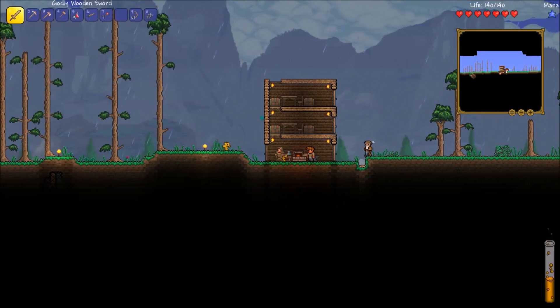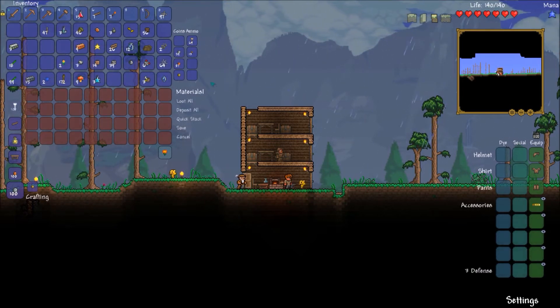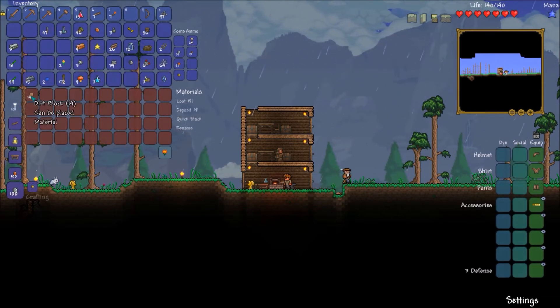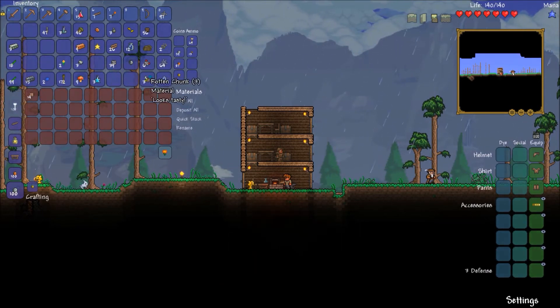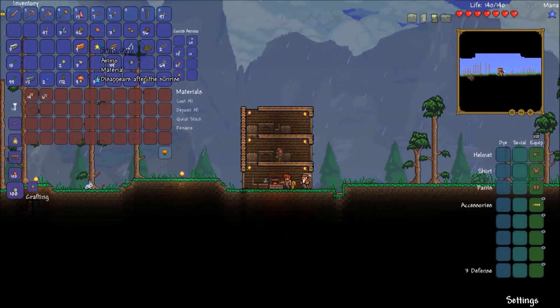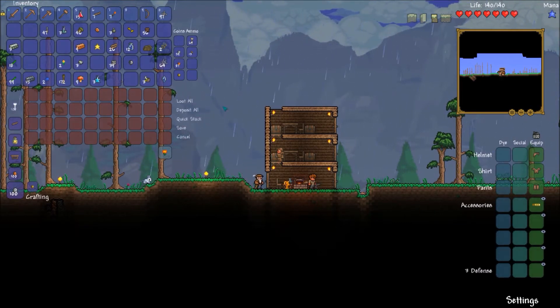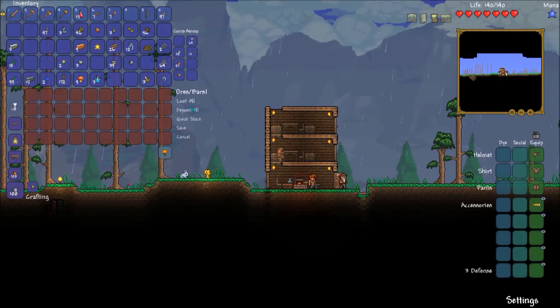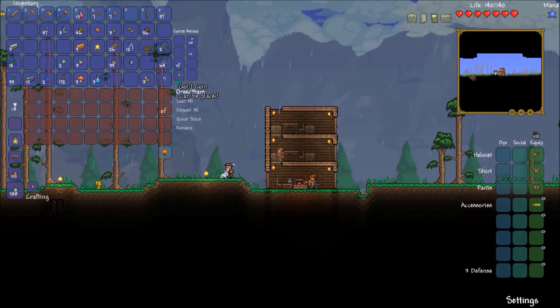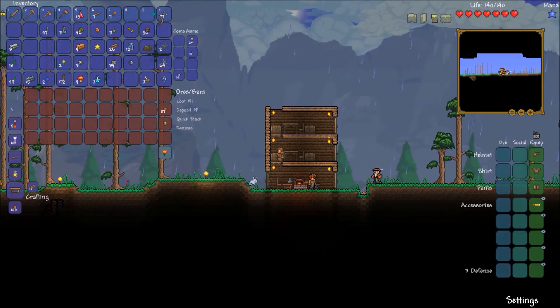We don't have enough chests yet to make a proper setup but I just want a few basic things. Any extra blocks for building I'll keep some on me, those can go in there. We don't have very much stuff yet. This can be the ores-slash-bars chest. I'll put the money in this chest. Oh, we got the merchant to move in! He sells quite a bit of stuff. I'm going to keep some silver on us so we can buy some stuff from him.